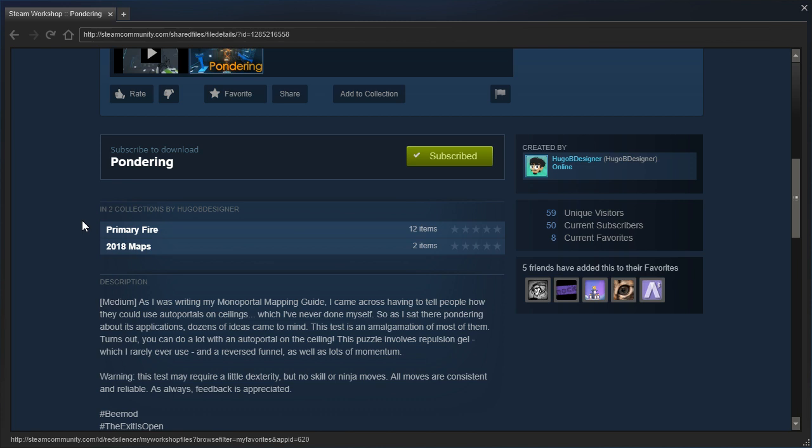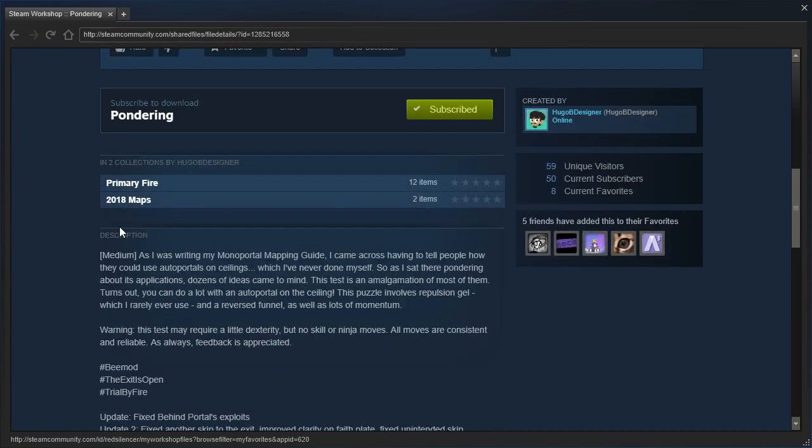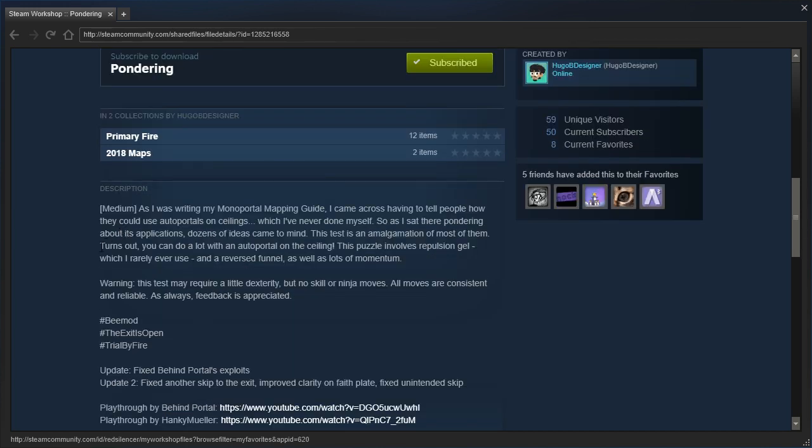As I was writing my monoportal mapping guide, I came across having to tell people how they could use autoportals on ceilings, which I've never done myself. So as I sat there pondering about its applications, dozens of ideas came to mind. This test is an amalgamation of most of them. Turns out you can do a lot with an autoportal on the ceiling. This puzzle involves repulsion gel, which I rarely ever use, and a reversed funnel, as well as lots of momentum. Warning: this test may require a little dexterity, but no skill or energy moves. All moves are consistent and reliable. Feedback is appreciated.